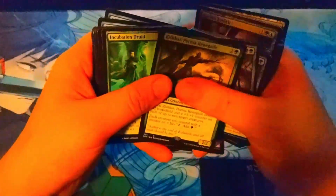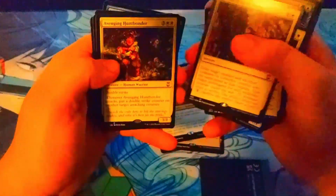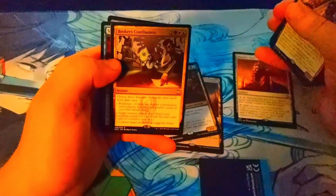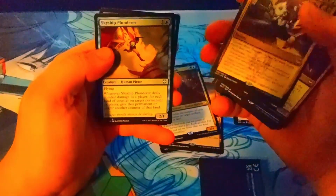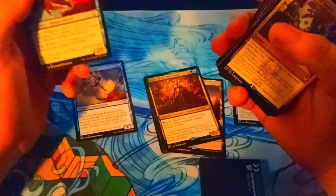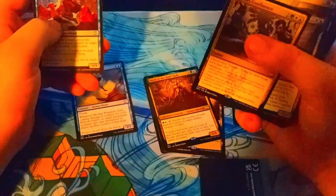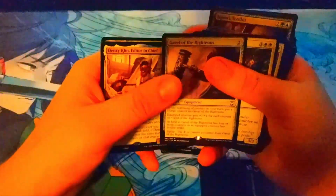Especially if you have Herald of the Secret Streams, which makes your creatures unblockable if they have a counter on them. You can proliferate three times with this one card, which is pretty cool. And this other card basically says proliferate — I don't know why they didn't just put the word 'proliferate' on it. If you guys know why, let me know in the comments.